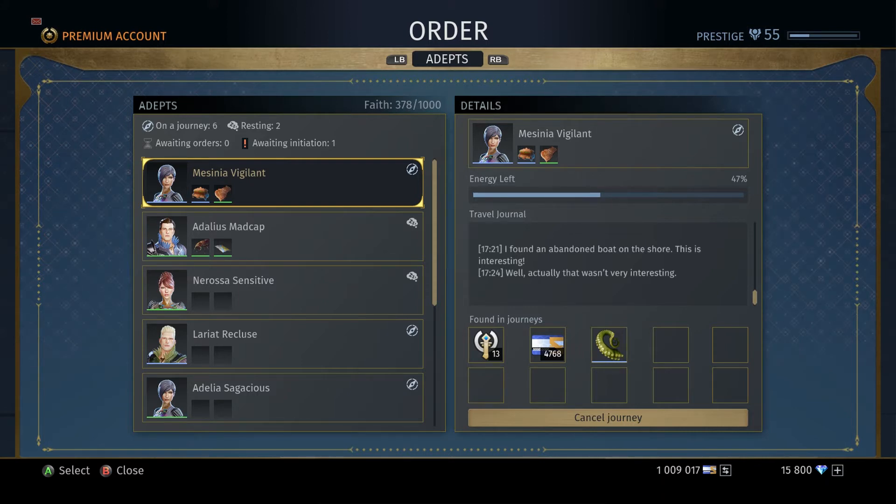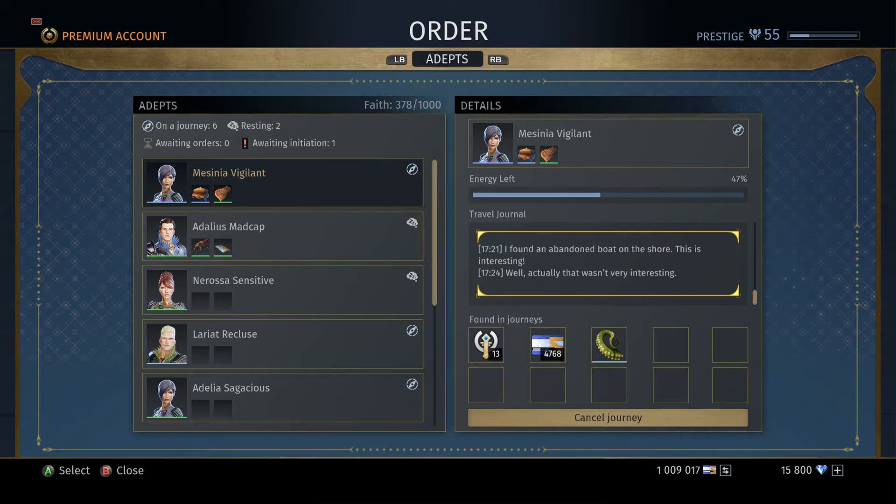Energy is what your Adepts use up. As you can see, below our Adepts we have an energy bar. Your Adepts go on quests and those quests eat up energy. But you do recover energy every 15 minutes when you bring your Adepts back from a quest — quite a good portion, not very minuscule.